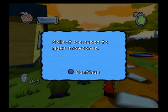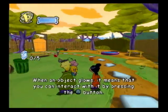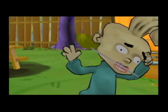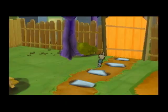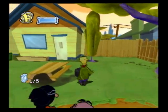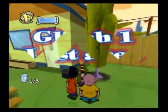First things first, get rid of Jimmy because he's really annoying in this level. Look at him run. This one took me 15 minutes to stack because the trash cans are lighter. It's really difficult to do.